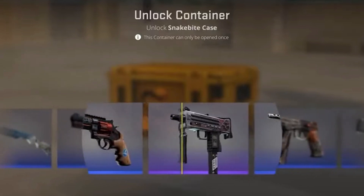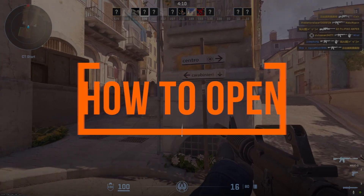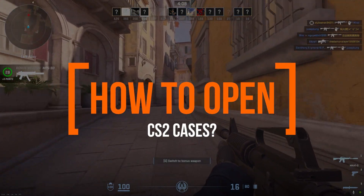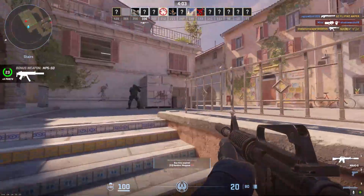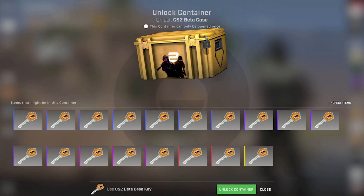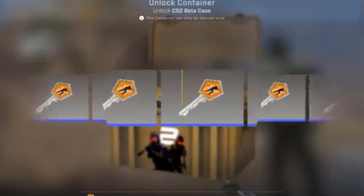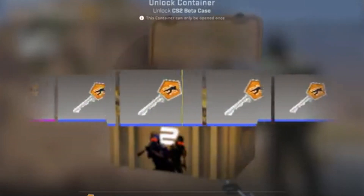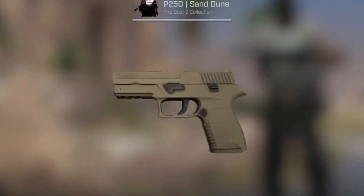Cases contain a random skin of varying rarity. To open cases, you'll need to buy case keys from the Steam Marketplace. Keys can then be used to unlock cases in your CS2 inventory. When you right-click a case and select Unlock Container, you'll be prompted to use a key, which will then randomly generate a skin. The type of key needed depends on the case — for example, to open Horizon cases, you'll need Horizon case keys. Opening cases is like a slot machine; you never know what you'll get.